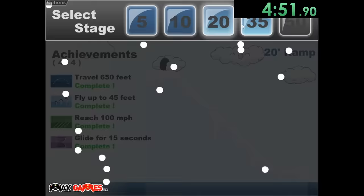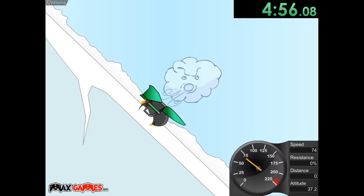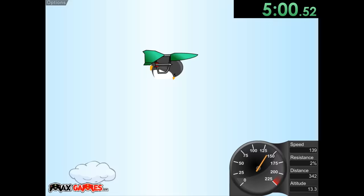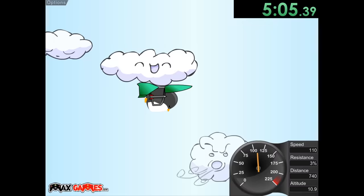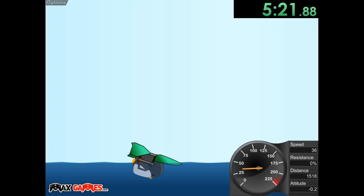Now we're going to upgrade our different things just a tiny bit more and we should be good to go on the 35-foot ramp. Getting the speed thing is kind of weird — you have to go on a downward angle to make sure you get it. We also want to get the distance thing at the same time, so it's a little tricky because for distance you want to get to 1500 and make sure you don't lose enough speed. We made it to 1500!